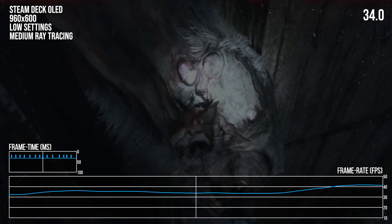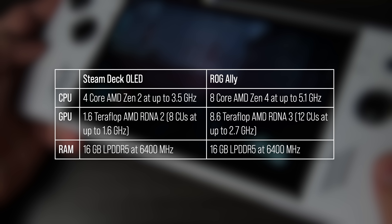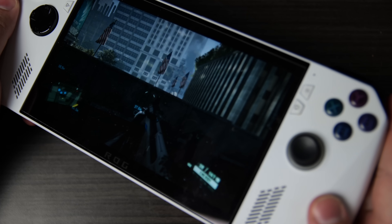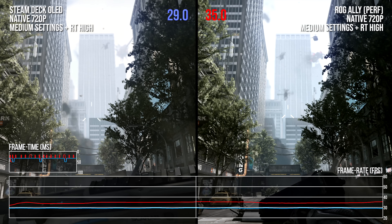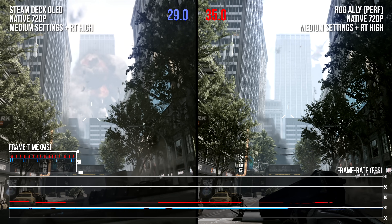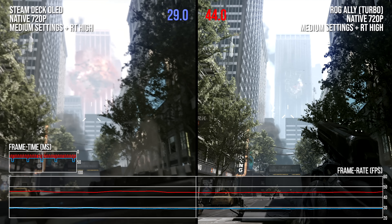That's the Steam Deck accounted for, but what about its more powerful portable counterpart, the ROG Ally? This Windows-based handheld packs a larger CPU and GPU configuration, alongside high-wattage TDP modes to hopefully enable better ray tracing gameplay. Starting with Crysis 2 Remastered, in the 15-watt mode we get the typical mild uplift over the Steam Deck — a 24% uplift in performance. Dialing the system up to its full 30-watt power draw gives us a 50% performance increase, which is about par for the course for the Ally.